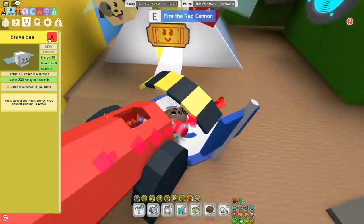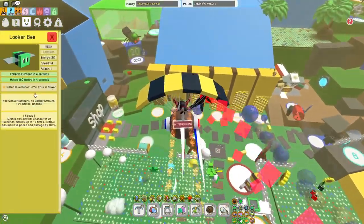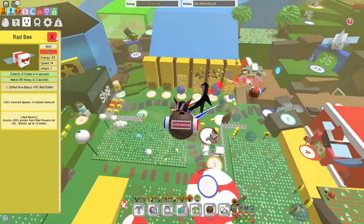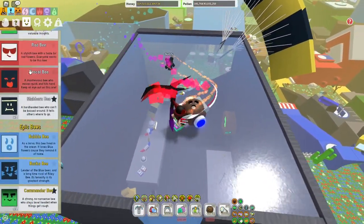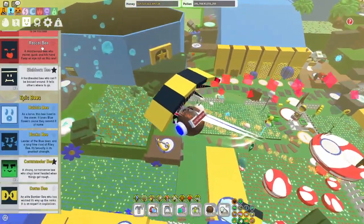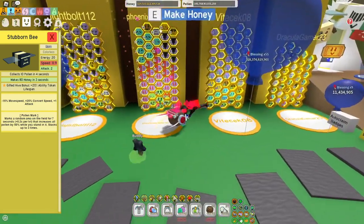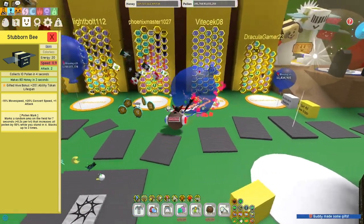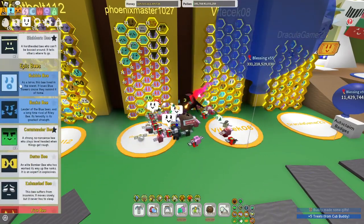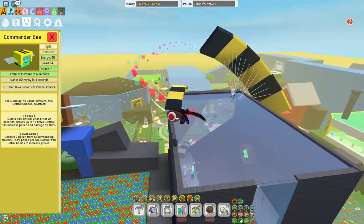Brave bee — I wouldn't suggest running it unless you have really low attack, but if that's the case just get better amulets. Hasty bee — you don't need that. Looker bee — you don't need it. Red bee — 15 red pollen is just not a lot. Rascal bee — 30 red bomb pollen, but you're gonna get basically no red bombs so you don't need that. Stubborn bee is optional — 20 ability token, nice span. If you have trouble getting to your tokens, it's useful. Bubble bee — don't need. Commander bee — obviously 3% critical chance, that's really good.